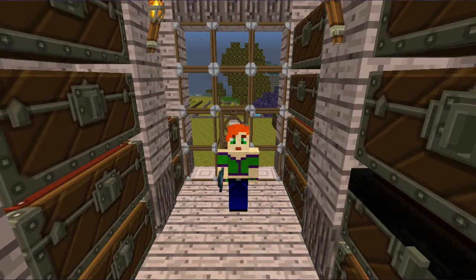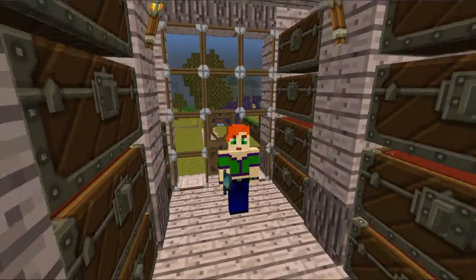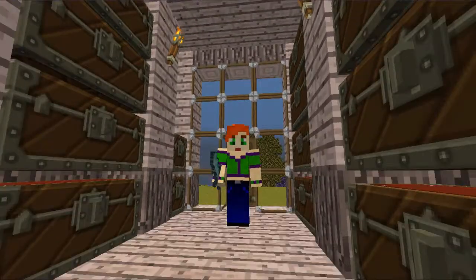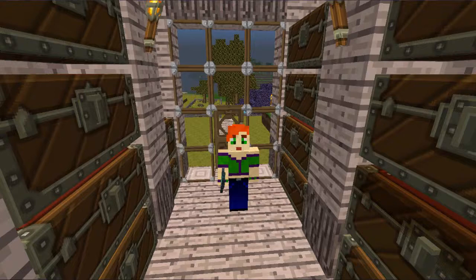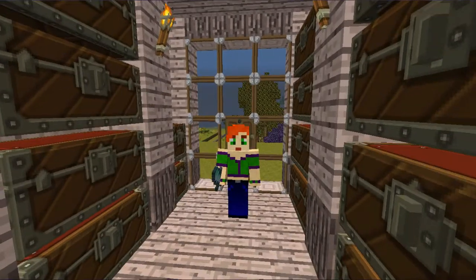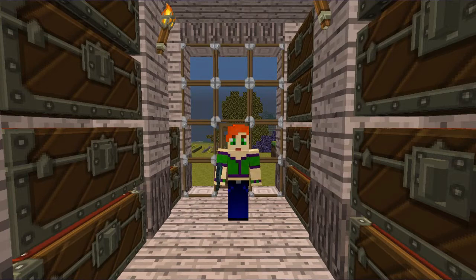If you guys know anything about Mo Creatures, you will know that you can eventually make things like a unicorn, pegasus, and fairy horses. But to do this you need a zebra, then zorses, and you can make zonkeys and all of that. So the first things first are two horses that I need to get.